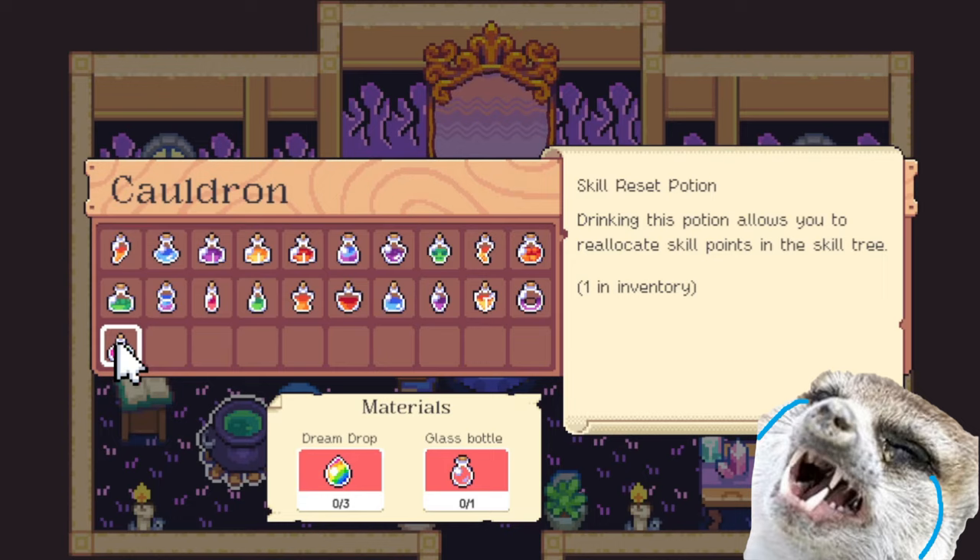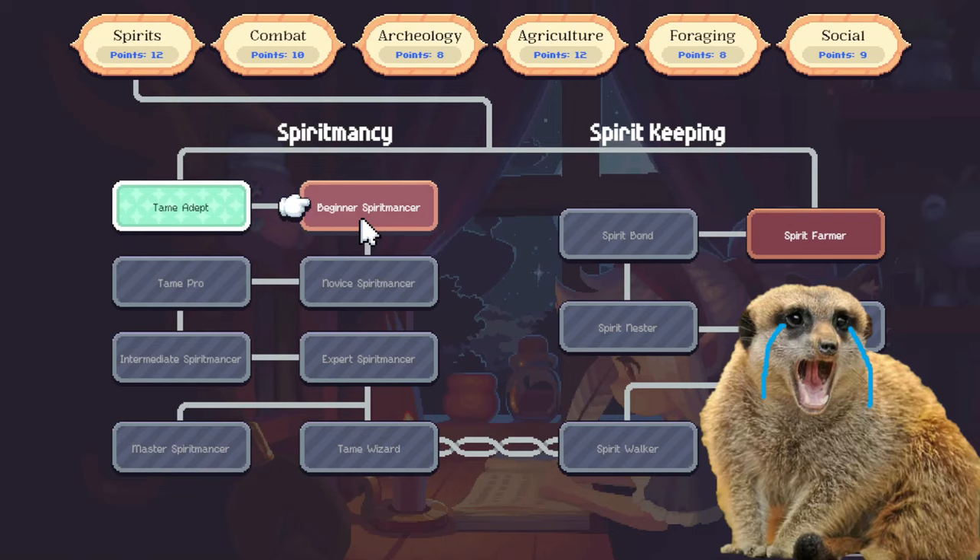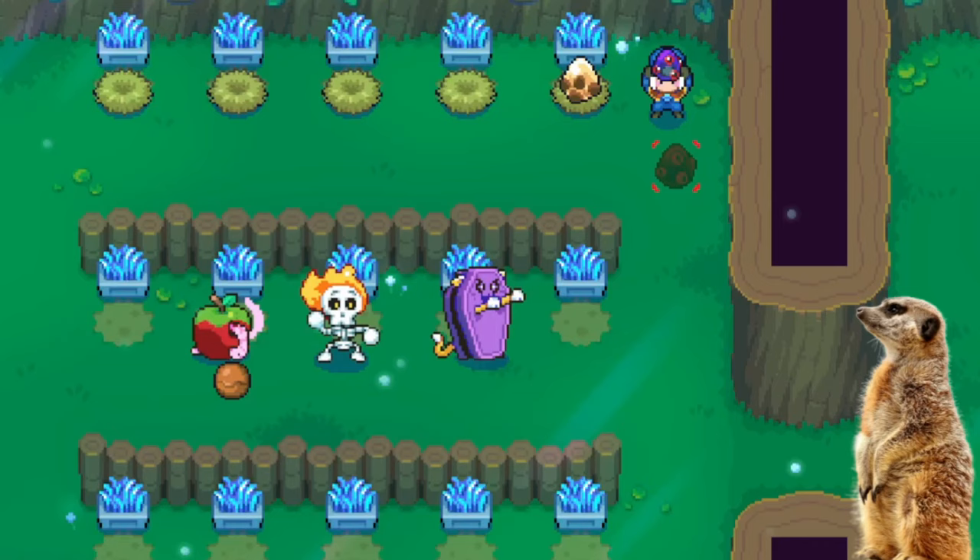Number eleven: I can finally ditch my other saves and go back to my first one, because skills can now be reset using a skill reset potion. This is the update that I have been looking forward to the most — thank you devs.